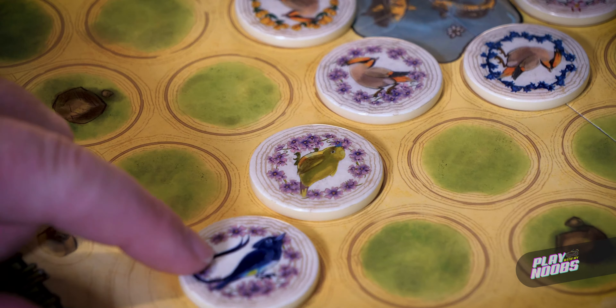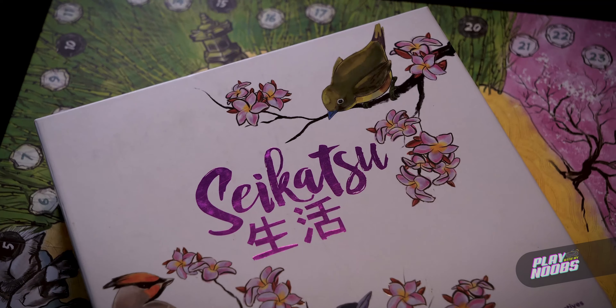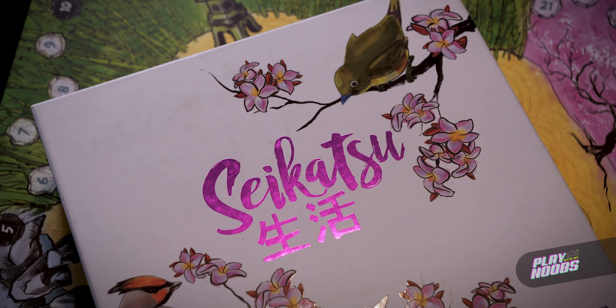Sekatsu is a very pretty game, and because of its ease to learn and play, it's a great light game to play at the beginning of a game night or as a filler between heavier games. A few similar games to Sekatsu are Reef, Azul, Carcassonne, or Sagrada.